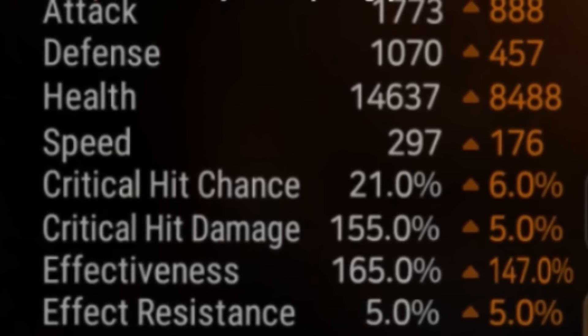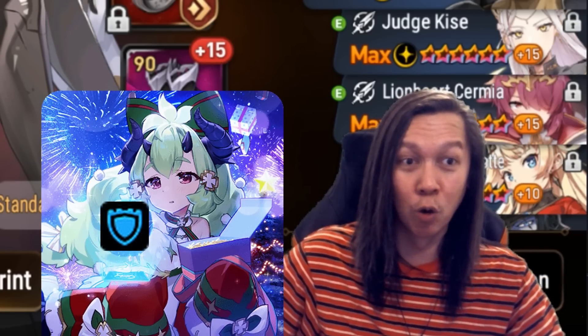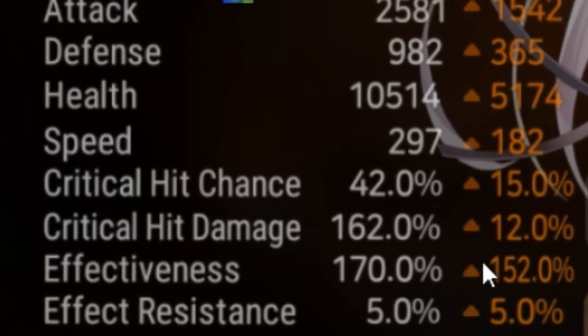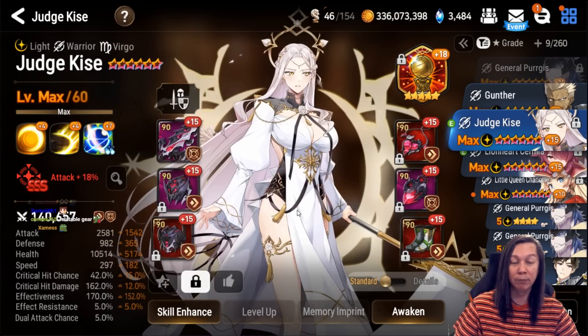I think the best-in-slot artifact for Celinton Lillius is Champion's Trophy. Nostalgic Music Box is also a really good artifact for her. Next we have Judge Kise — I have her at 271 speed, 170 effectiveness, and I have Champion's Trophy on her for the added effectiveness, which bumps her up to nearly 200.